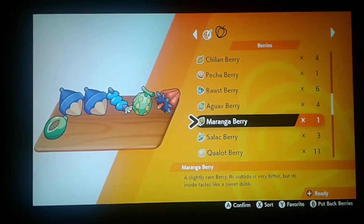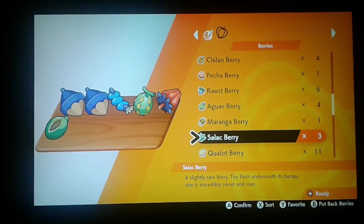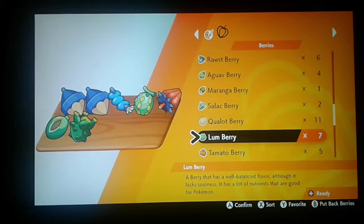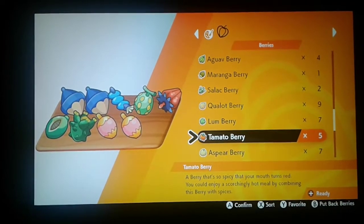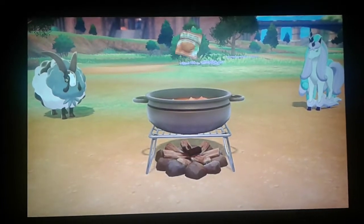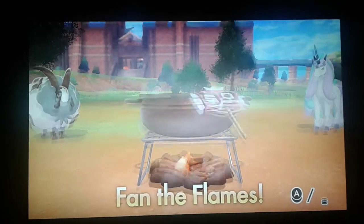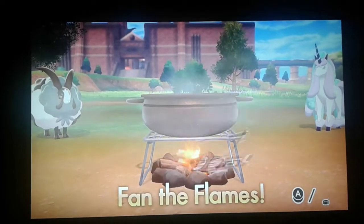Moringa berry — slightly rare berry. Its outside is very bitter, but its inside tastes like a sweet drink. I can probably use that for a tropical fruit curry. The flesh underneath is bumpy — its bumpy skin is incredibly sweet and sour. A koala berry. Making a burger — making burgers for everybody.